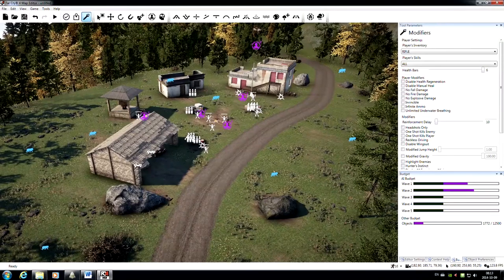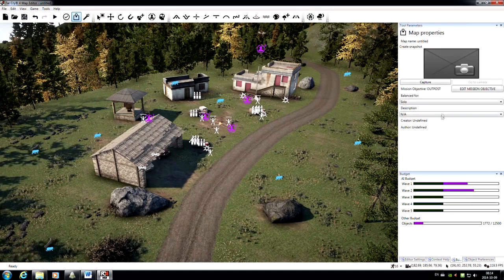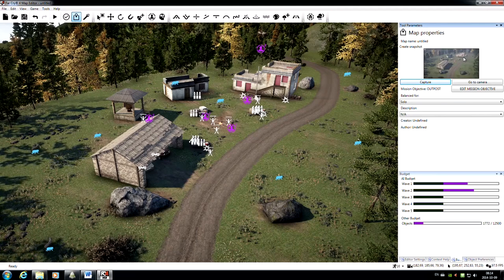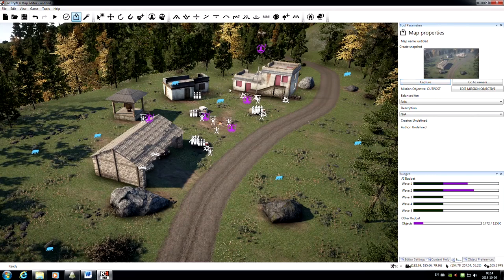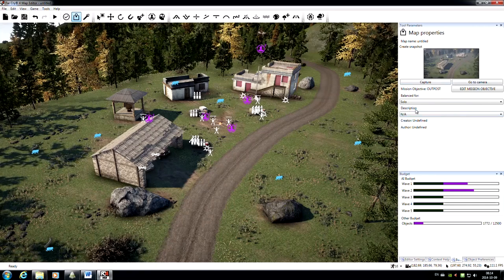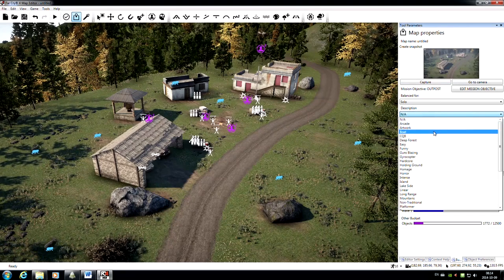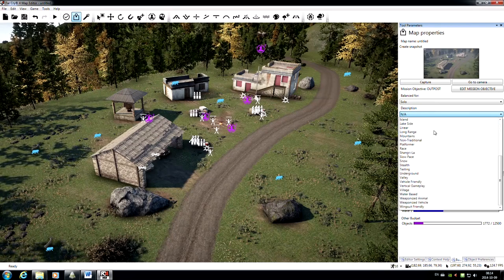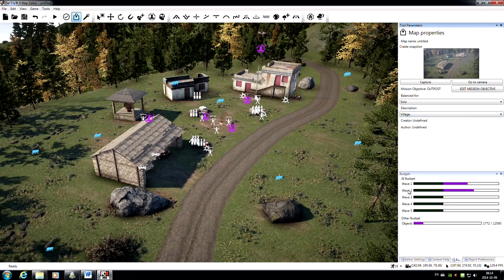I'm going to position the camera at a nice high angle shot of our outpost and come to Map Properties to take a screenshot. This screenshot will be used in the map browser to show players what your map looks like — it's something players will use to determine what maps they want to play, so make sure you pick a good one that's representative of your map. I'll also set our description tag, which the browser will use to classify and categorize maps. I'll select 'village' — something nice and simple.